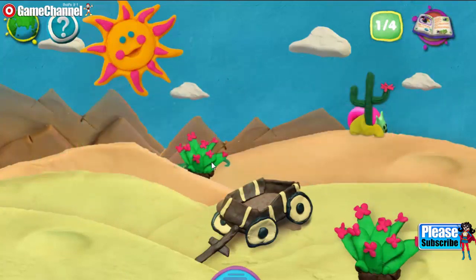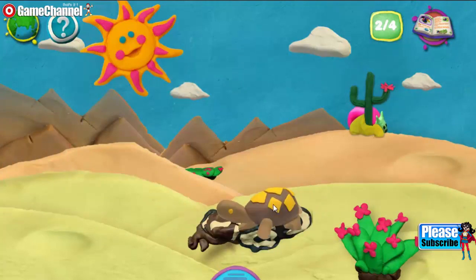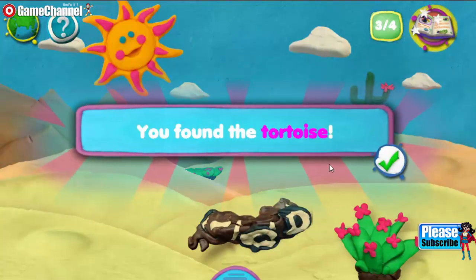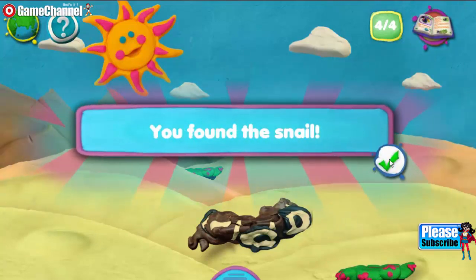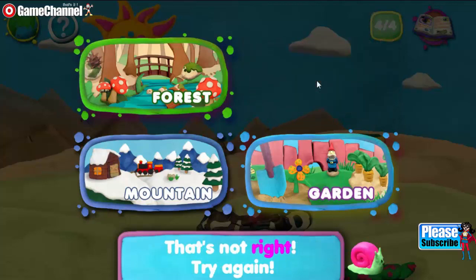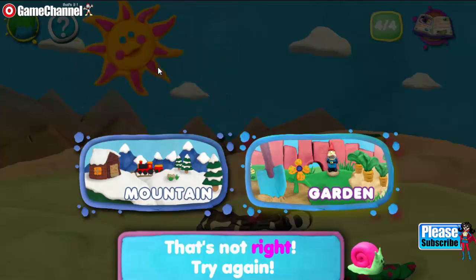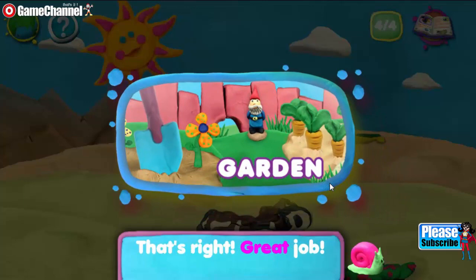You found the camel. You found the lizard. You found the tortoise. You found the snail. Where is this animal visiting from? That's not right. Try again. That's not right. Try again. That's not right. Try again. That's right. Great job.